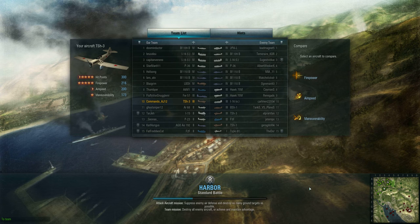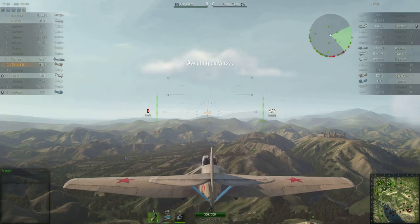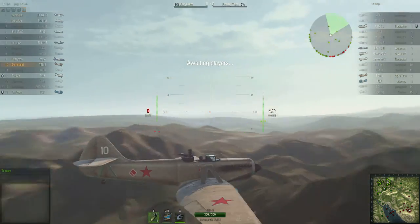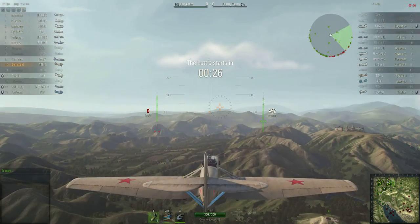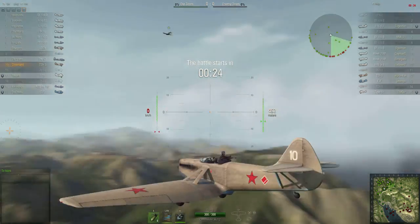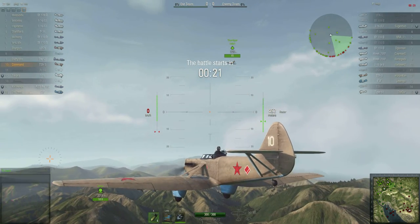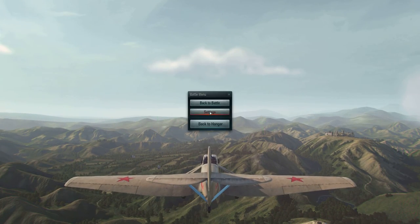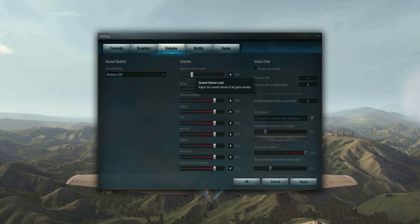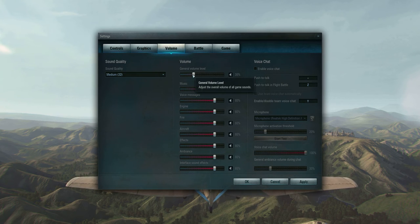I'm going to go attack the base. That's the best thing to do as an attack plane — go to the base and destroy the headquarters, because once you destroy the headquarters, their AA cannot get very good shots on you. Personally that's what I like to do, but sometimes other people get there first, which is okay. I might have to lower my volume too.